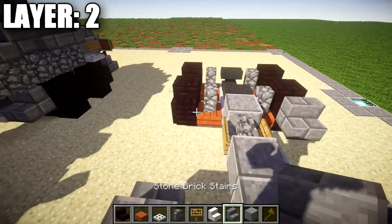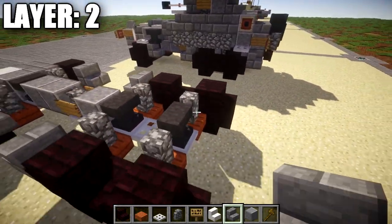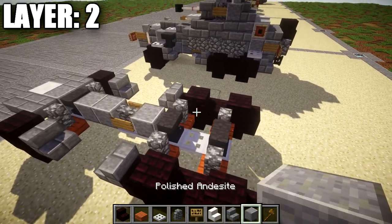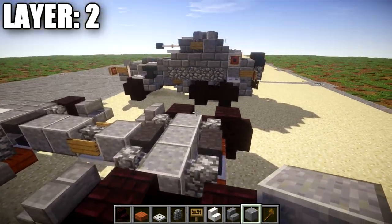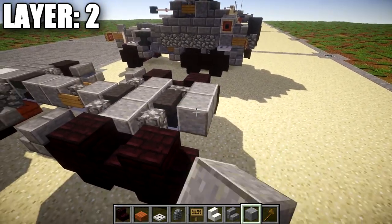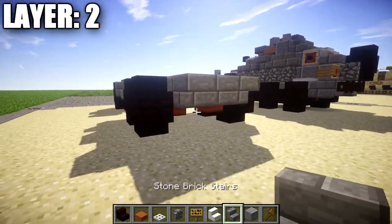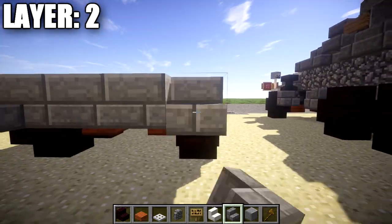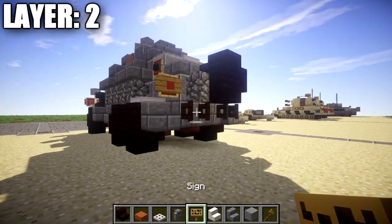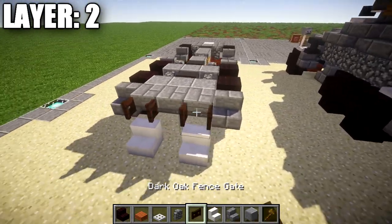Coming off this narrow brick stair toward the front, we're going to place down a stone brick stair like this. In the space in the middle, we're going to take polished danesite and place down a row of three going across to fill that space in. In between these narrow brick stairs, we're going to place down a narrow row of three of polished danesite across. On the very back, we're going to place down a row of three of stone brick stairs on both sides, and then a dark oak fence gate coming off the two stone brick stairs on the sides.